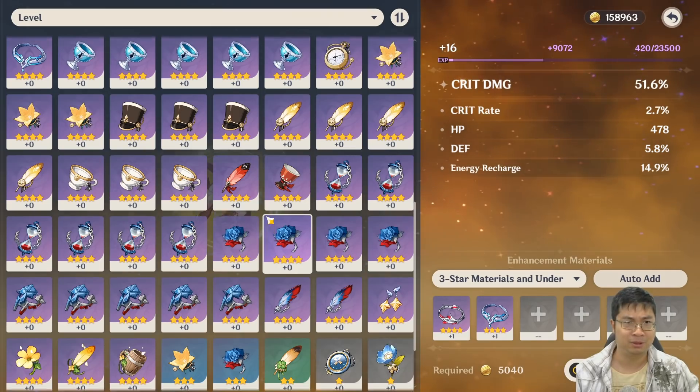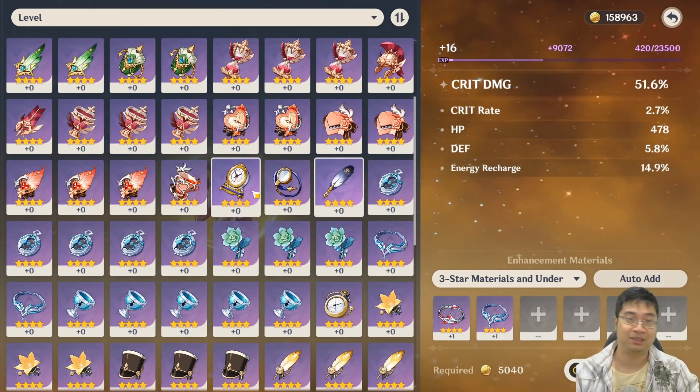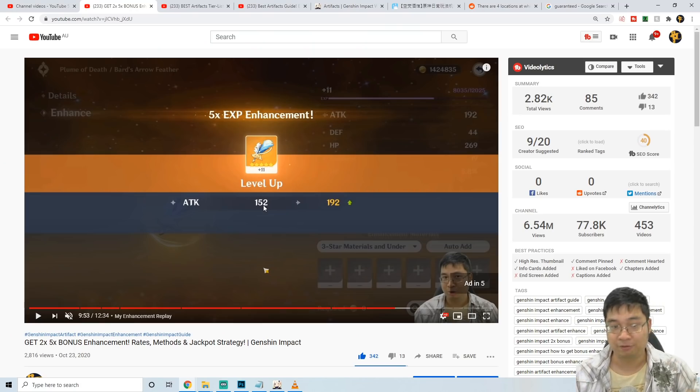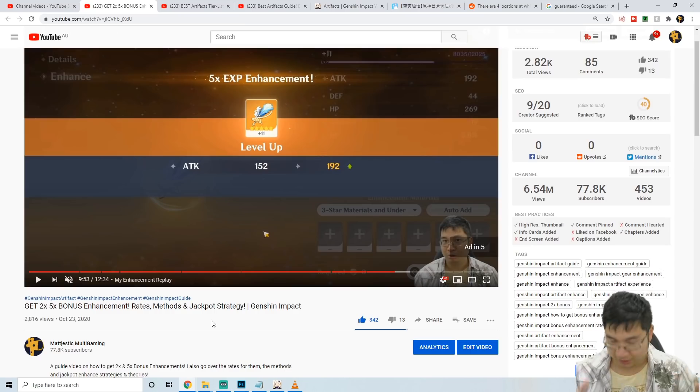This might not seem like a big deal, but look at how many purple artifacts I'm sitting on. I need artifact experience and I've been thinking for a long time how to do this. Check back to the video I just posted about how to get repetitive two times and five times bonus experience — I found the solution there. I talk about how to stack experience on the artifact.